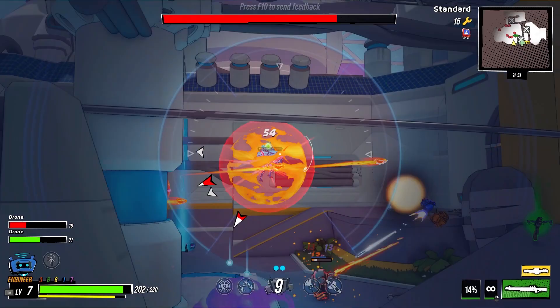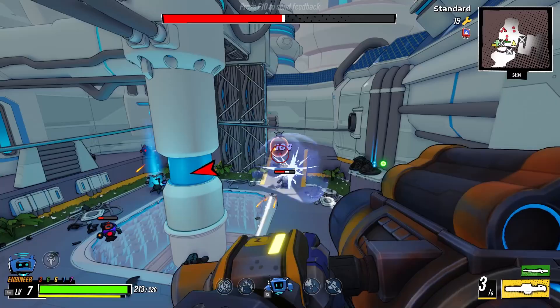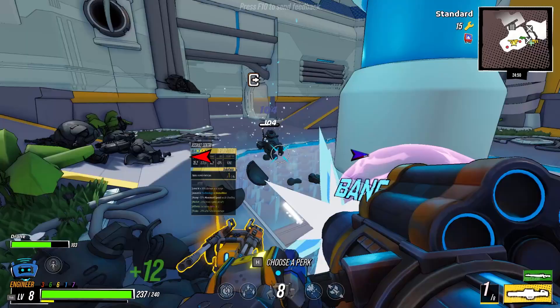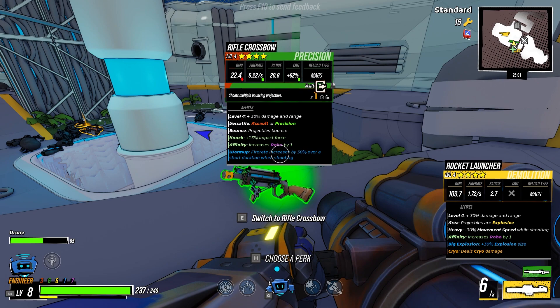That is full-on Sniper. Rage Rockets. Because I'm seeing a lot of these have shield generators, and I don't want to deal with it. Also, Cryo Rockets means stun enemies — stun enemies means no shooting back. And they are definitely clustering up a lot. Can't summon another one of these. What else do we have? Rifle Crossbow, warm up — that's okay.